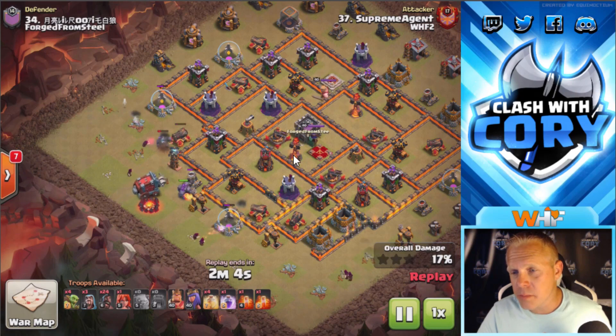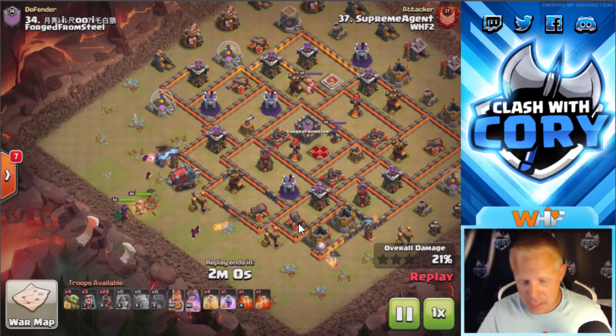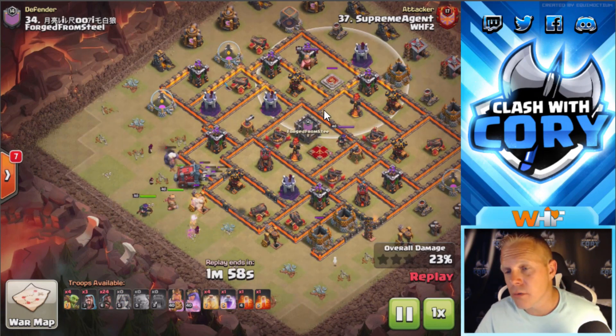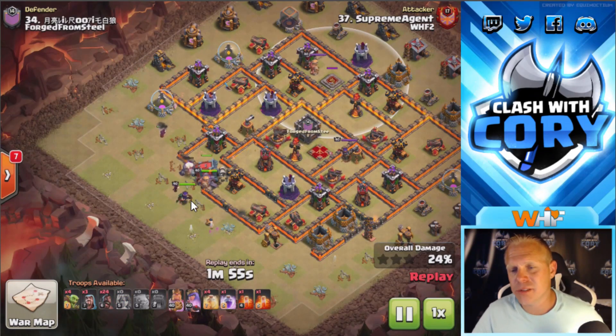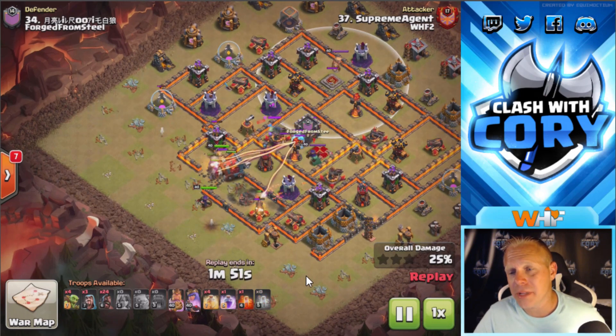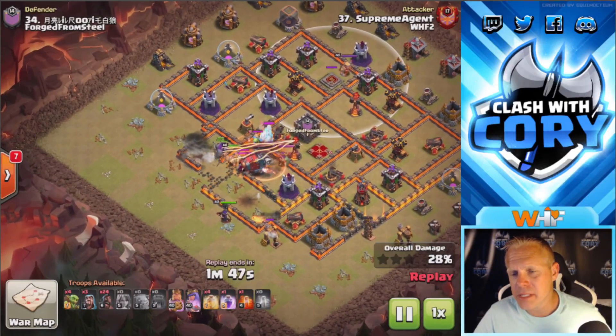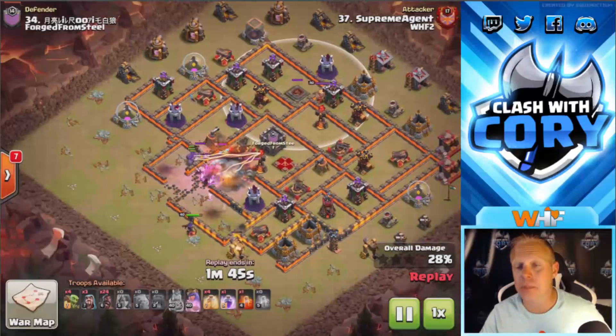Supreme Agent's coming in from a side right over here with his Wall Wrecker. It's going to take him into the core of this base where he should have access to the queen and to the king. The king's range reaches over into the core there. Unfortunately, his queen instead of stepping inside the base is going to walk around, and that's going to cause him to miss the king. He's got his first poison down on the enemy CC right there.